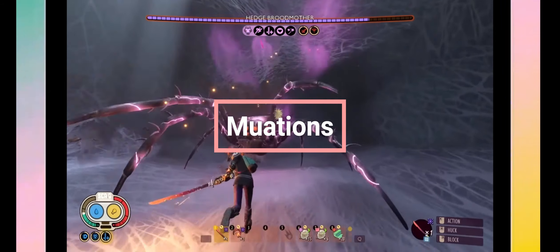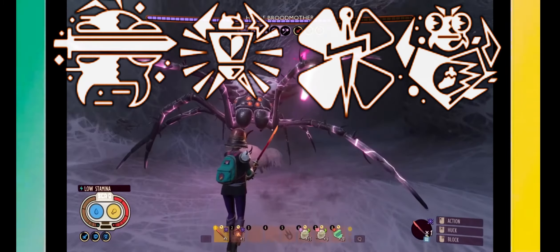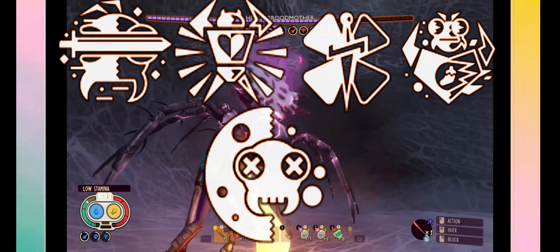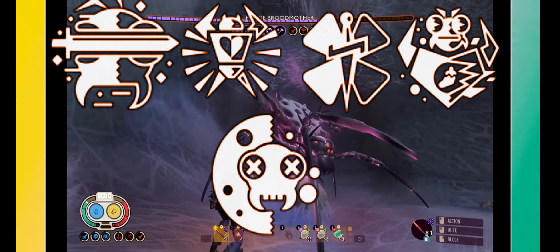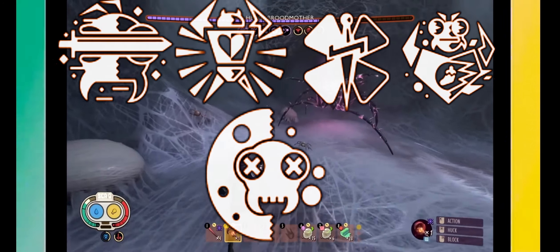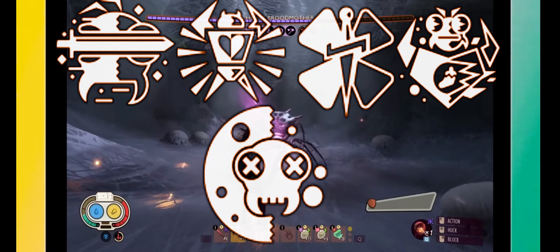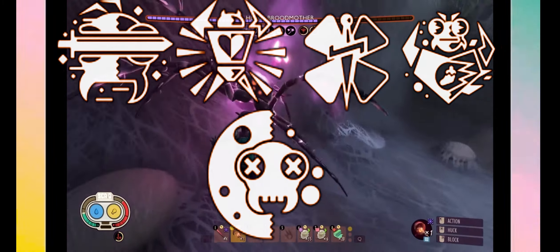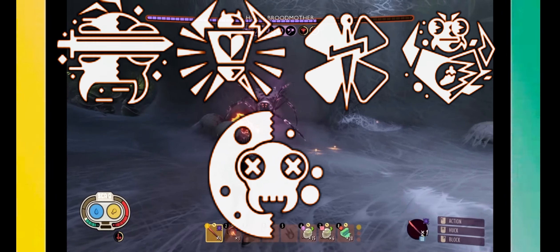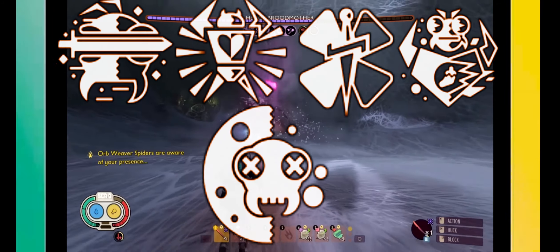For mutations, you have Blade Master, Meat Shield, Kupdegra, Spice Safety, and Mediratathesium. For the poison, extra damage to the blades, more health — you're going to need it for sure. Kupdegra's extra critical hit chance, and Spice Safety weakens the type of damage of the brood mother.